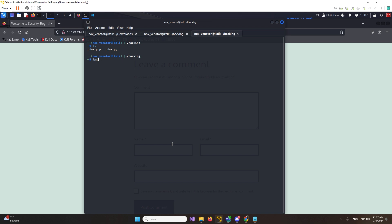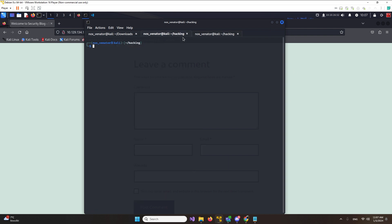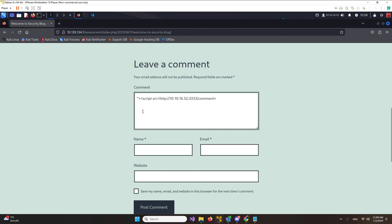To check for a blind XSS vulnerability we need a couple of things. First you need your IP address - we're going through this tunnel, it's 10.10.16.25 for me. Next we want to set up a payload. Just keep the payloads easy - we're going to close one tag, make a script tag, and in the script tag we're going to set the source equal to HTTP and then our IP address and port, let's say 3333.